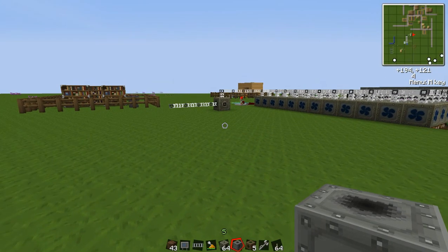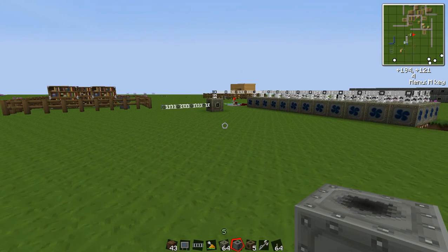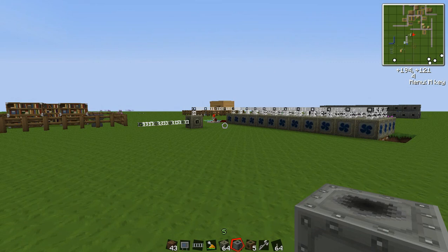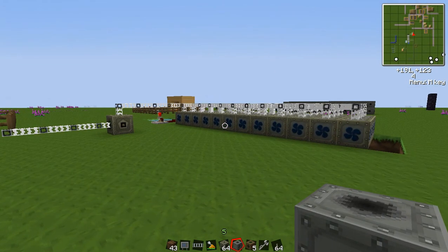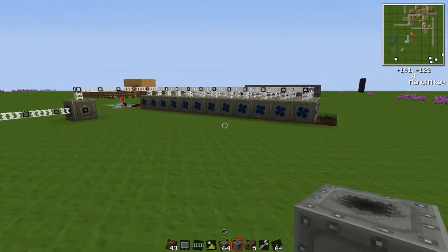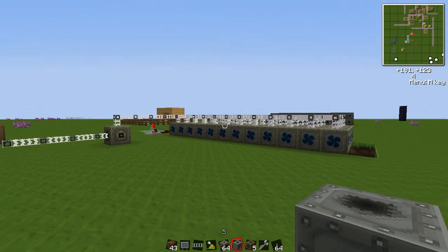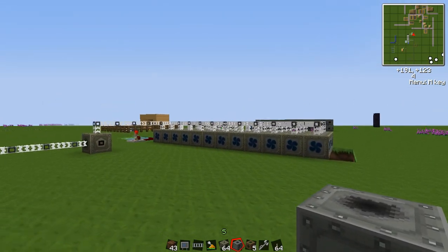Welcome back everyone. In previous episodes I showed you how to make a workshop and a power system. What we're going to go over now is the basics and mechanics of Industrial Craft 2. Industrial Craft 2 uses a power system called Energy Units, abbreviated EU. Each tick, EU is generated by machines — there are about 20 ticks per second in Minecraft.